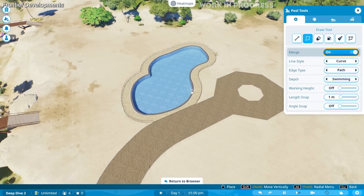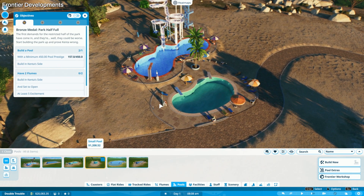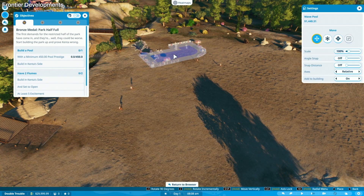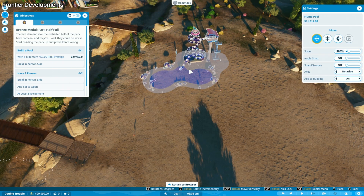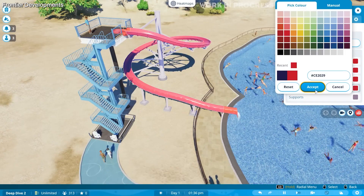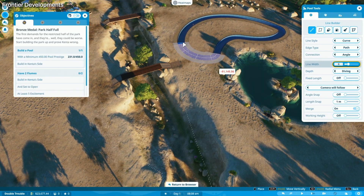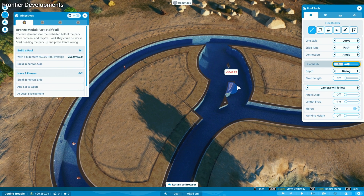I quickly found myself wrangling with the game's pool building tools while trying to complete objectives. There were six pre-built pools to choose from, ranging from your average rectangular community lap-like pool to quirkier options with rounded edges and attached flumes. I went for the quirky ones because, well, flumes. I also tried my hand at building custom pools with the game's new tools.